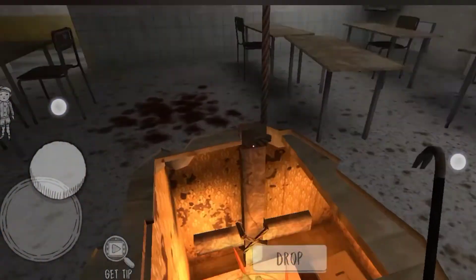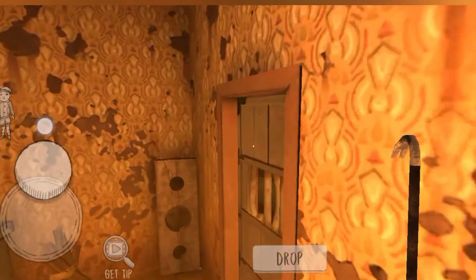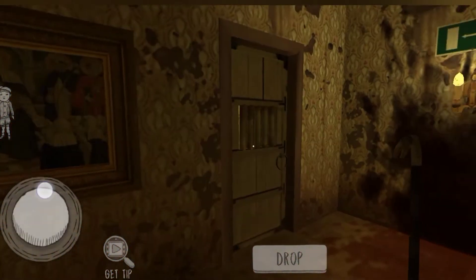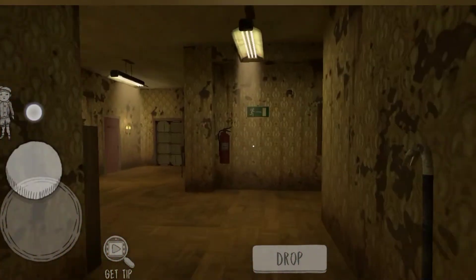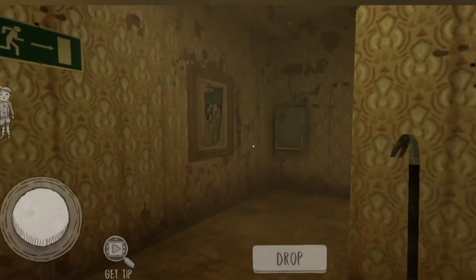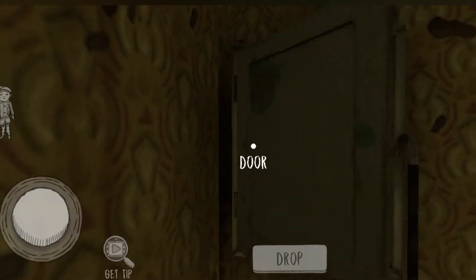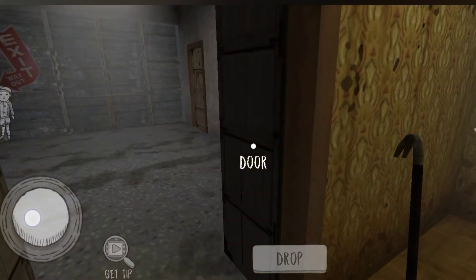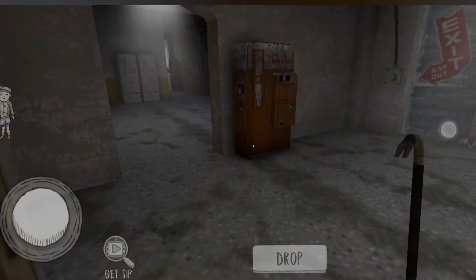There is a crowbar. Let's go to the door, let's go to that side. You are going to get a big door — here is a door, let's open it.